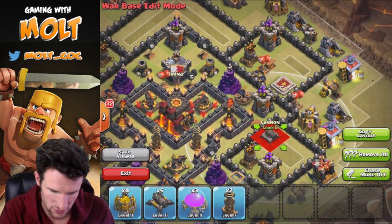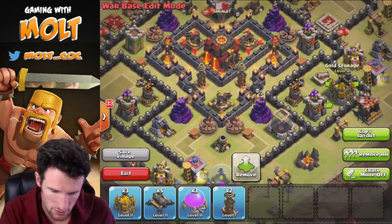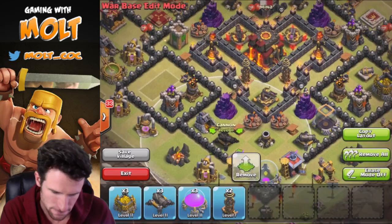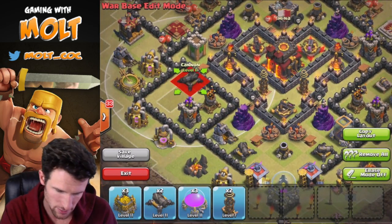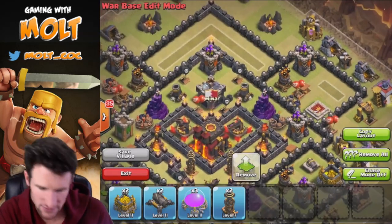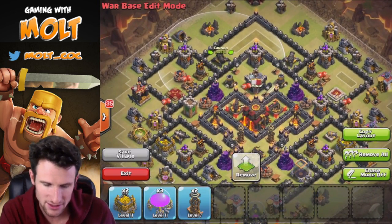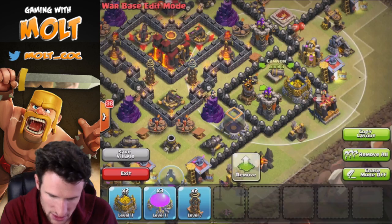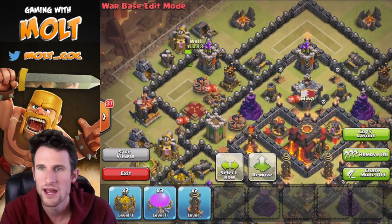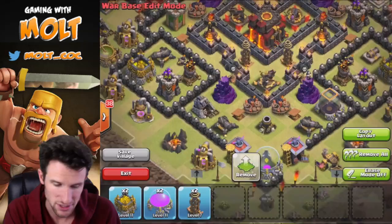We're going to bring our lower level cannon in here, then let's bring in our gold mines, and put these other two cannons right here and another cannon toward the back. We have two more cannons that go in these corner pockets. One thing I always talk about is doing Archer Tower, cannon, Archer Tower, cannon alternating as much as possible — archers, cannon, archer, cannon all the way around the base.